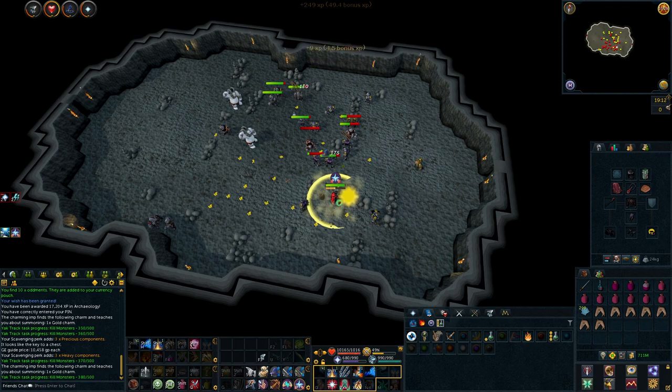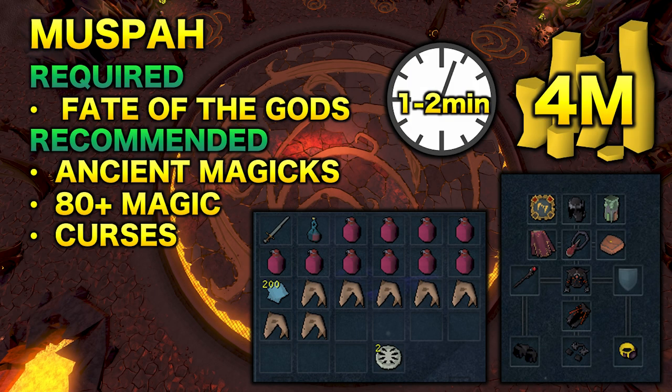You can also attack them manually to speed things up if you want to increase kills per hour. Moving on to the next method: killing Muspas. The only requirement is Fate of the Gods; however, Ancient Magics are highly recommended. 80+ Magic is also recommended, along with curses, especially Soul Split. You'll make around 4 mil per hour and be AFK for about a minute or two at a time. For the recommended setup I'm using Subjugation with my Noxious Staff. The Vampirism Aura also works. You're going to want to bring the Spring Cleaner and use Ancient Magics. Bring some magic notepaper just for those dragon drops, and make sure you're picking up all the Elder Charms — these are really helpful later when making Nihil pouches.